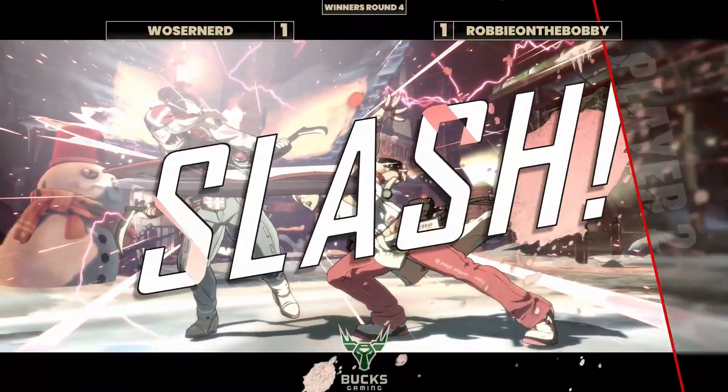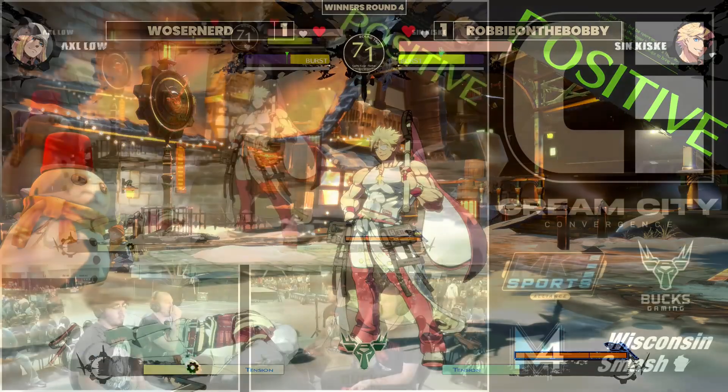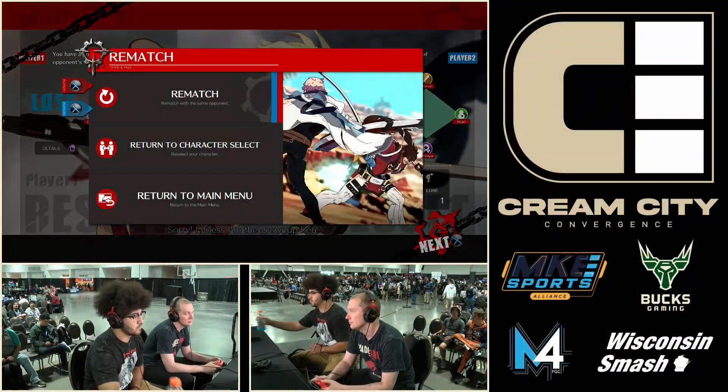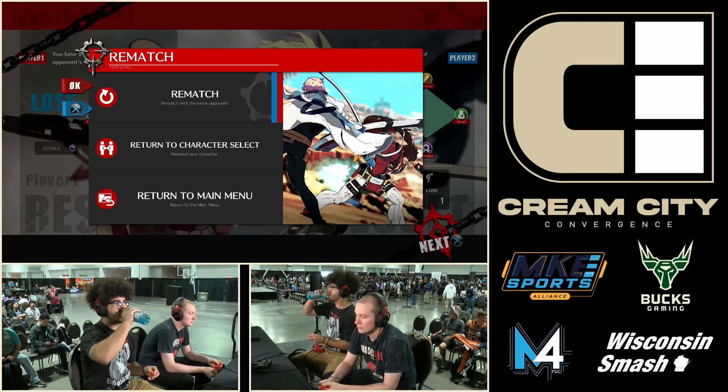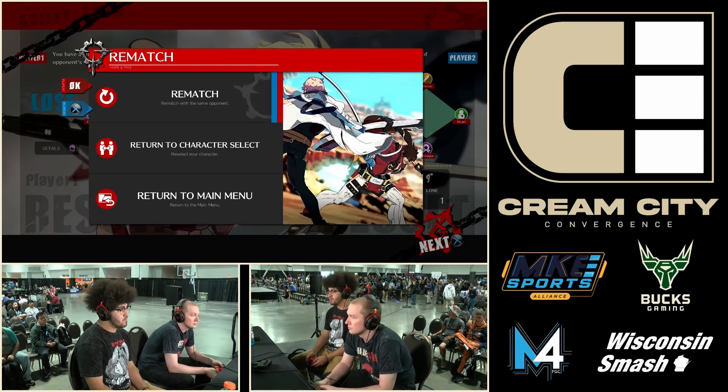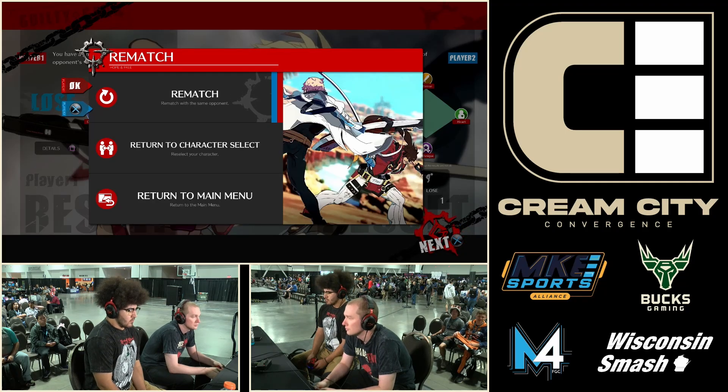The dash-up close looked like a throw attempt — not quite though. Robby going up 2-1. Really understanding what he's been doing. Worsener unfortunately now struggling to keep him away. Do you see that sit-up? He leaned forward — is he getting locked in? He's getting ready. A little bit of a delay and we're getting locked in. We've got a close one.